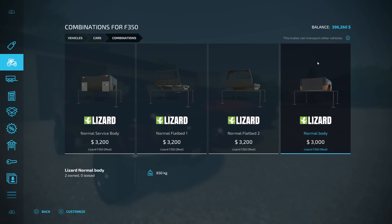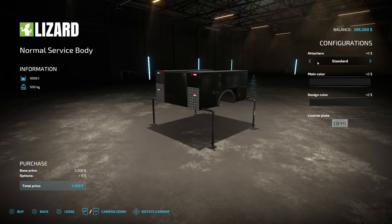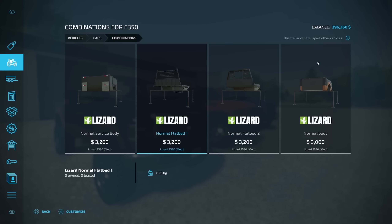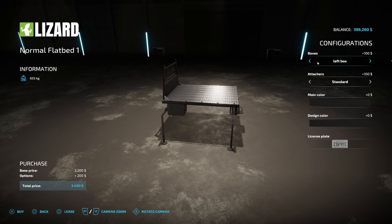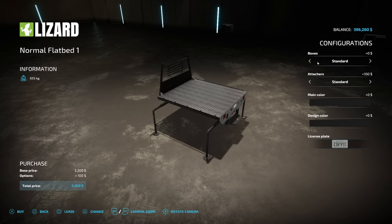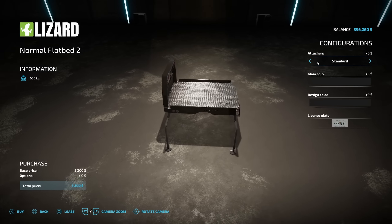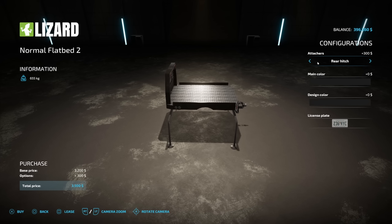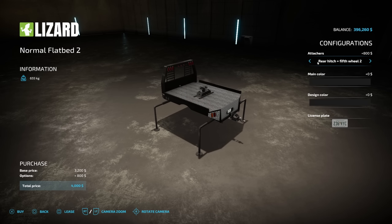Now let's get to the combinations. If you're using the single cab version and click on combinations, you've got the normal service body at $3,200 which holds 5,000 liters of fuel, the normal flatbed one at $655, normal flatbed two, and the normal body. On the service body you can see attacher options: standard attacher, rear hitch, and of course different main colors. On the normal flatbed you've got boxes — standard, left box, right box — and attacher options including standard, fifth wheel one and two. The second flatbed version seems to be more for if you're going to have the duals.